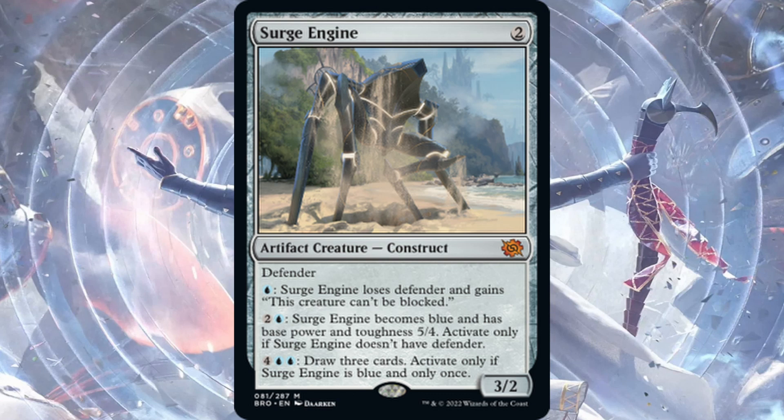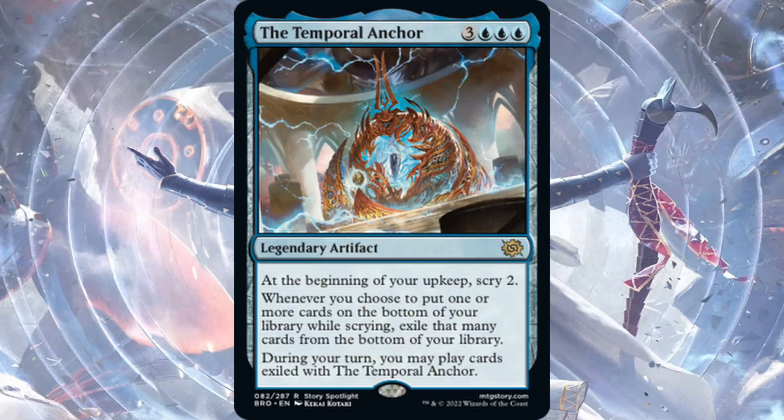Surge Engine — two generic mana, a Construct, 3/2 Defender. Tap one blue mana: this creature loses Defender and gains 'cannot be blocked.' For an investment of three mana on different turns it becomes a 3/2 unblockable. Then tap blue mana and two generic: it becomes blue and has base power and toughness 5/4 — activate only once you've removed Defender. Then tap six: draw three cards — activate only once and only if it's blue. Even without the six to draw three, having a 3/2 on turn two to block and then making it unblockable when you want to attack is excellent. Very good card — love this for tempo and control. Surge Engine is great.